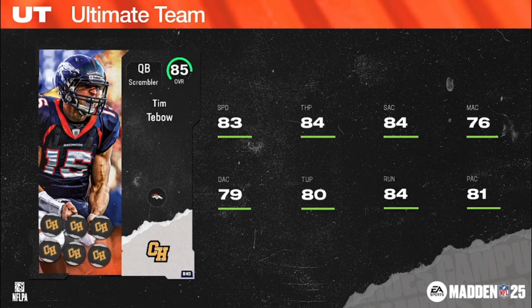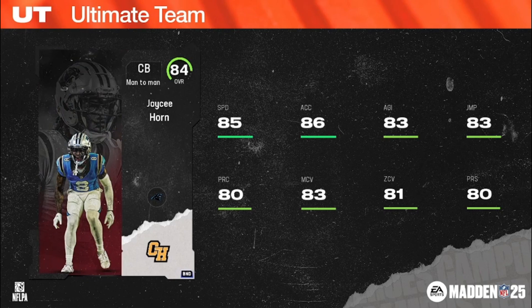House Rules are back! Your House Rules champion: JC Horn, 85 speed, man-to-man corner, 6'1", 200 pounds, Panthers chems.